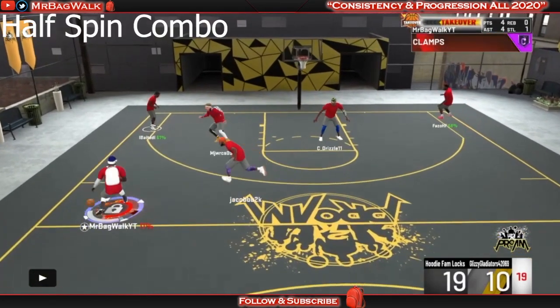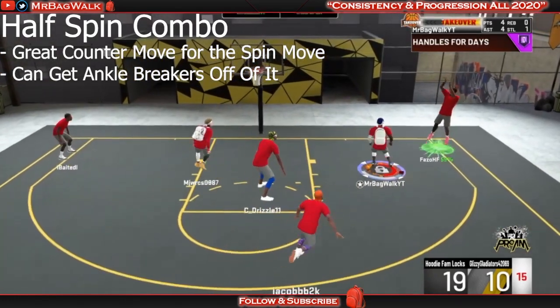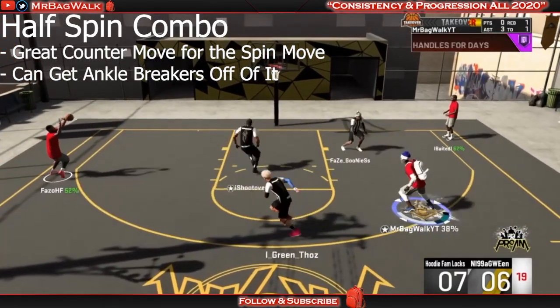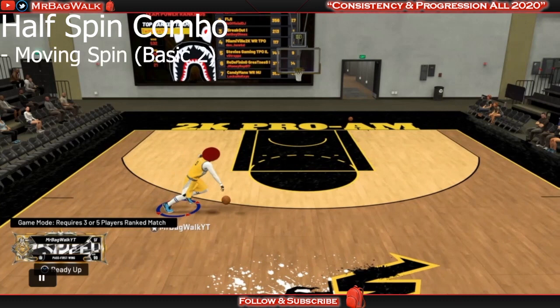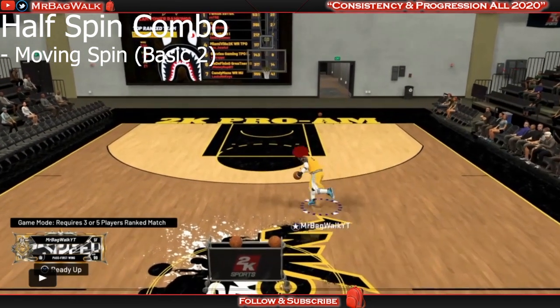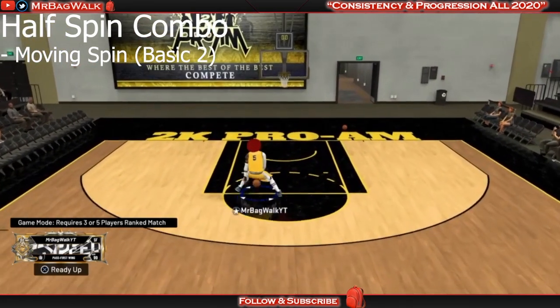For the first move, the half spin - you can do an in-between legs crossover with this move and other different moves to get yourself open or to catch ankle breakers. The very first thing you need is Basic Two Moving Spin. This spin is very important because it allows you to do the steezo roll and also has the good half spin. This right here is the bad one - it looks pretty slow - but this half spin is explosive and can get you right to the rack.